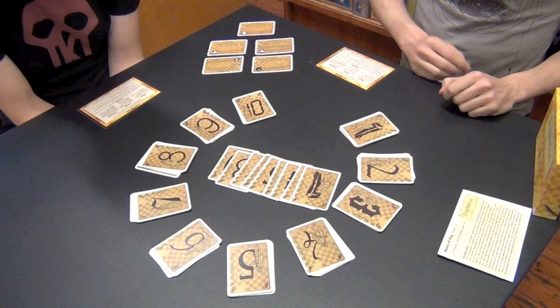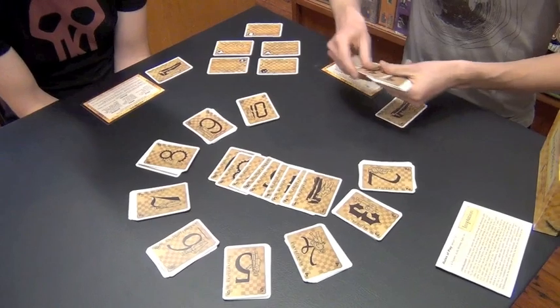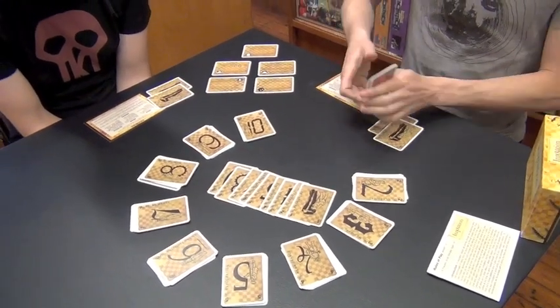To begin, each player is dealt one card. These cards are then melded — put into play in front of them — and will actually be in play the rest of the game. You then decide turn order based on alphabetical order of the names of those cards. We didn't start the game correctly; we just dealt each other two cards and flipped a coin. But it's not the worst mistake we've ever made doing this web series.